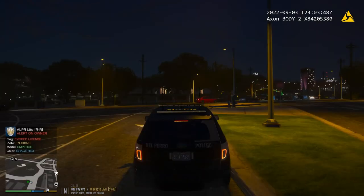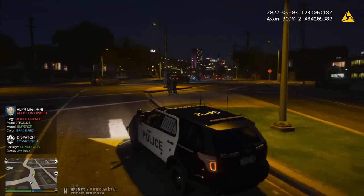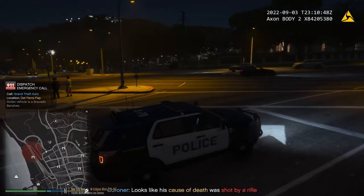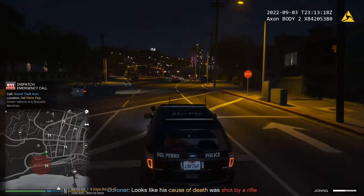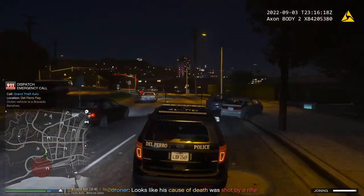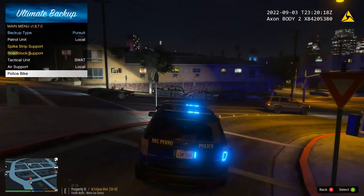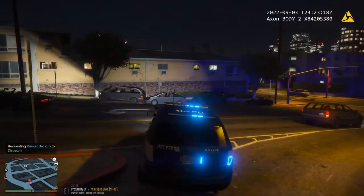Marker 7 back available. Roger that, 1 Lincoln 18, proceed to patrol area. We'll crawl back over into our right lane. Citizens report a possible 503 on Del Paro Freeway. We're not going to respond to that — we'll just let Highway Patrol handle that. Hey homie, I saw you on Life Invader. Assistance required in Pacific Bluff.